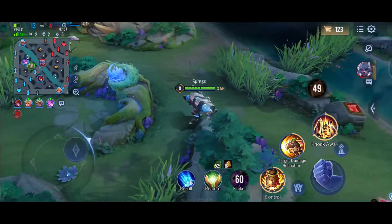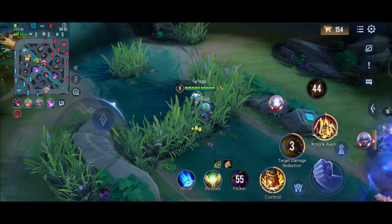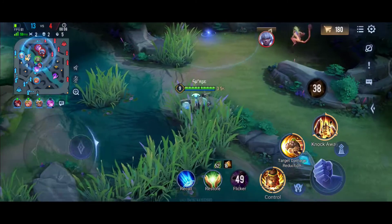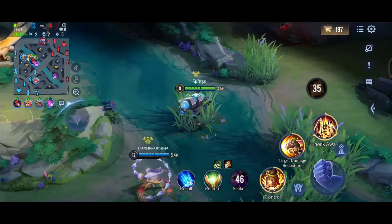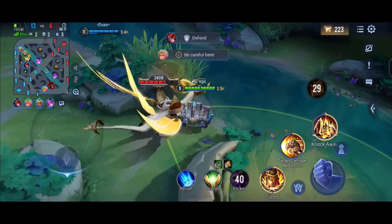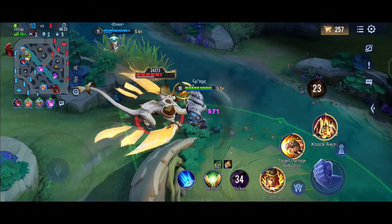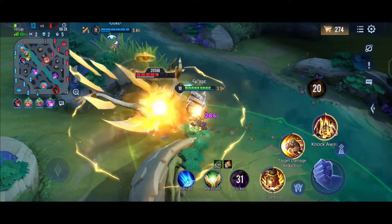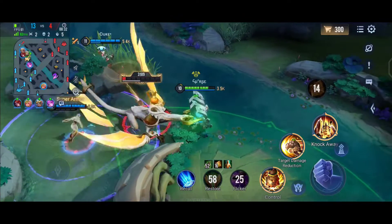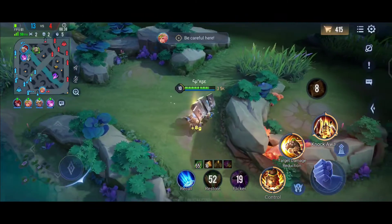Now we are heading to the mid lane to check the brush — no one is there, so I'm just giving vision. I think I could ult Zata, but there are no teammates near me so it would be a waste. Zata could use his dash ultimate to escape from me. If my teammates were near, I could have used my ultimate and killed him.